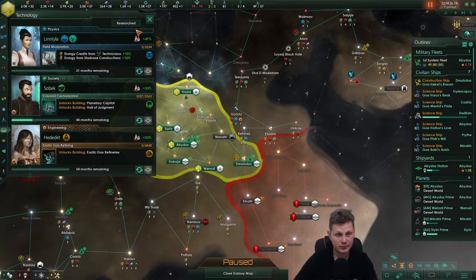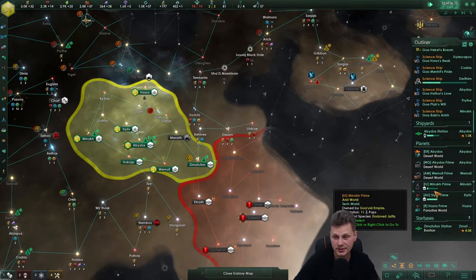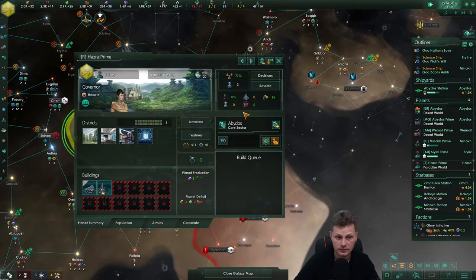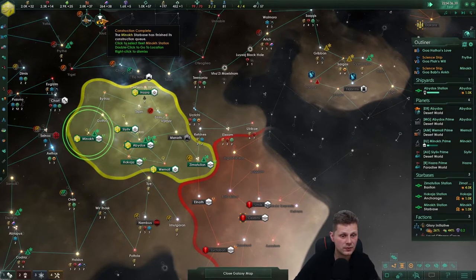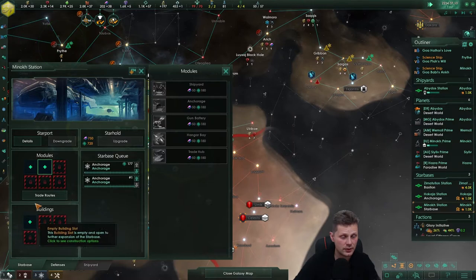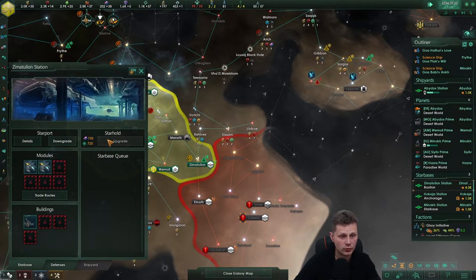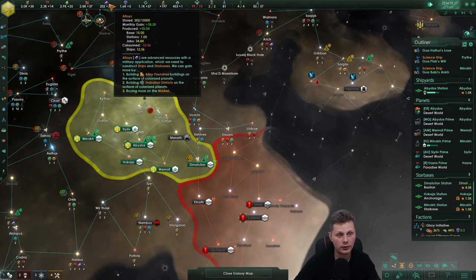Let's go with the gas refinery — there's nothing else that interests me whatsoever. Construction complete, still can't work this planet and it sucks. Okay that one's done — let's make sure we get that anchoring going. We don't have the other building and we want to upgrade first, so we need a buttload more alloys.